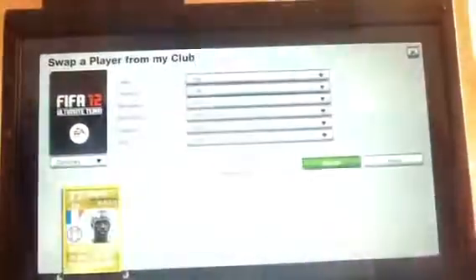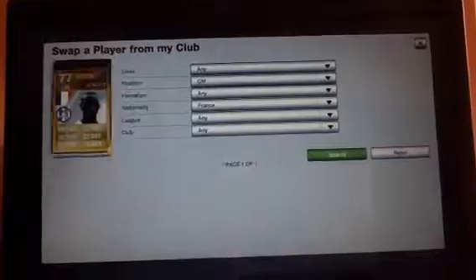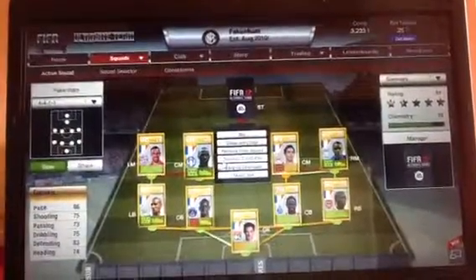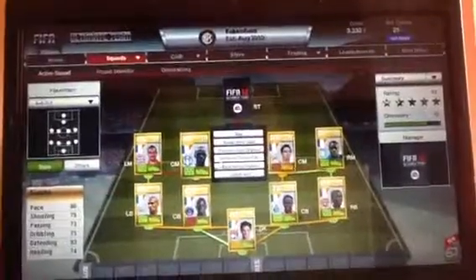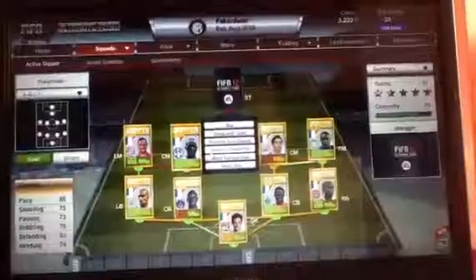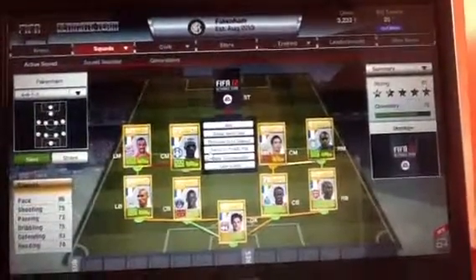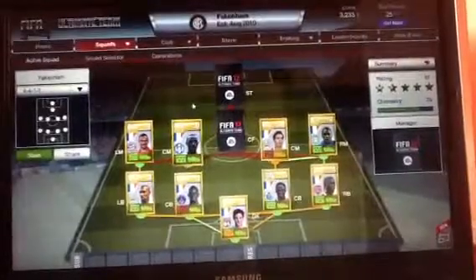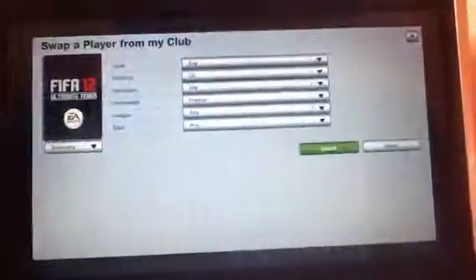Our other centre mid is Sissoko — that's how I pronounce it anyway. He has 86 pace, which is god damn quick for a centre mid, 75 shooting, 73 passing, 75 dribbling, 83 defending which is awesome, and 74 heading, which is pretty good.